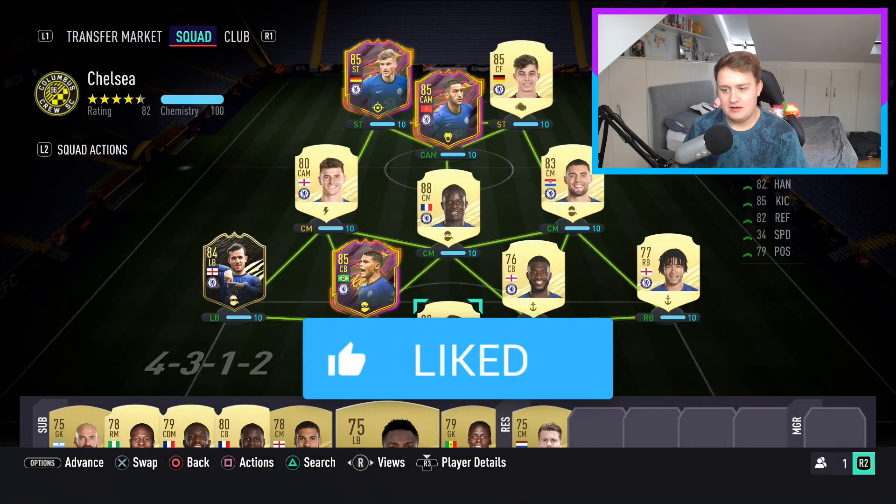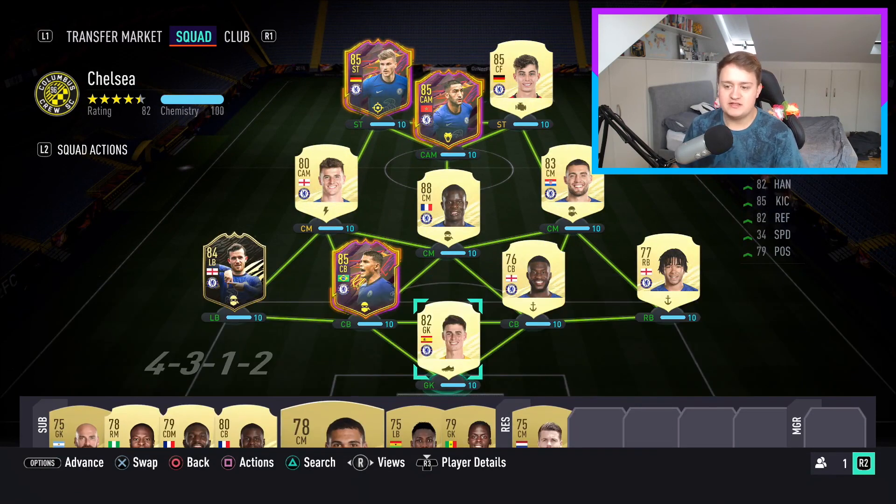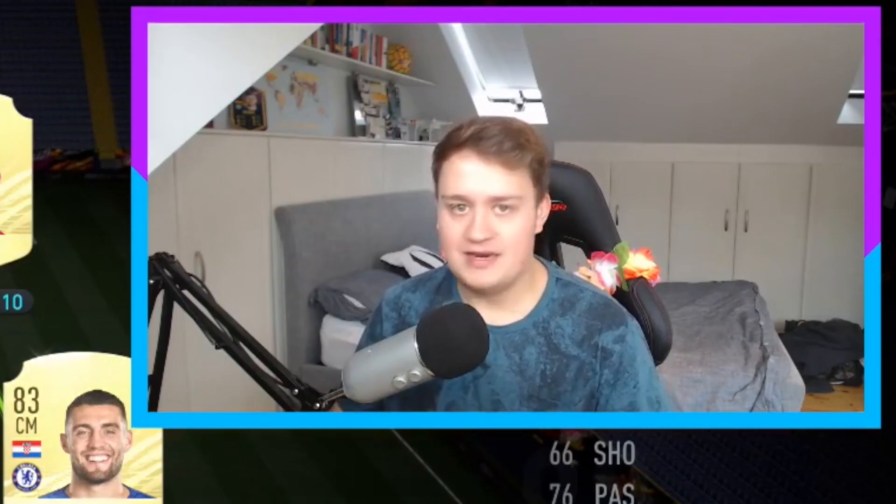This is the team. On the bench we've got some Chelsea boys: Victor Moses, Bakayoko, Zouma — some decent little subs. A lot of this is first-owner apart from the front three and Chilwell. Tactically I play all my front three on stay forward, Mason Mount on balance, and the rest of the team stays back. Quite counter-attacking. I've played one Foot Champs game so far and won it comfortably — 4-0, rage quit at halftime. Now we're going to the second game.